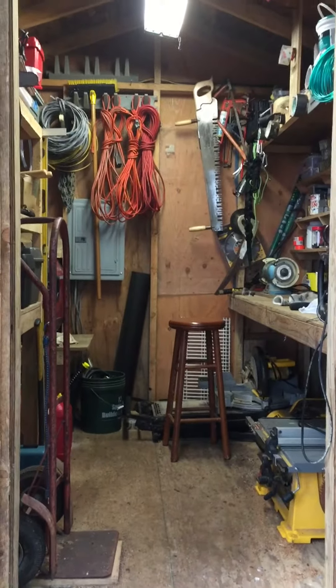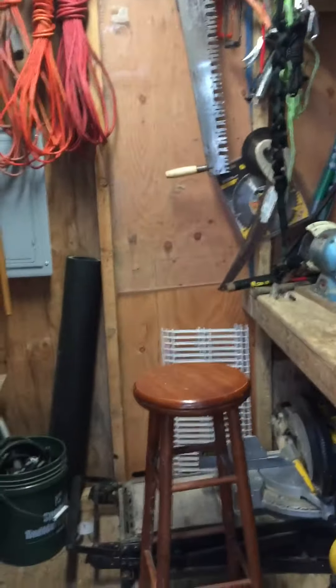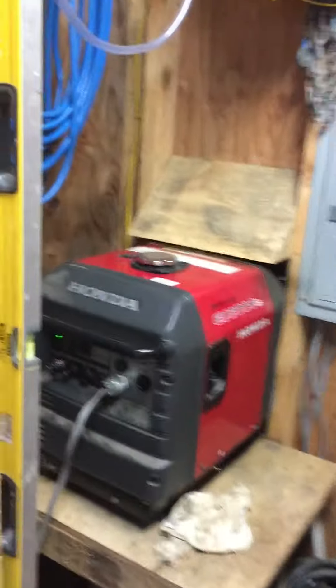You'll find a lockbox on the generator shed door and you're just going to enter the code I give you. In the box you will find keys to each of the cabins and the generator shed. You come into the generator shed.